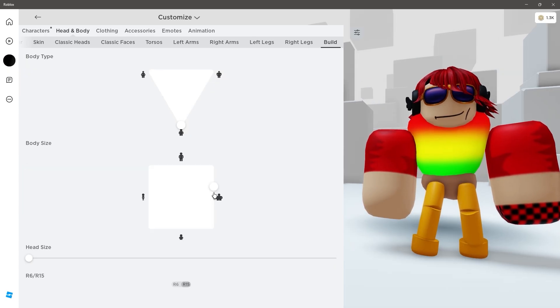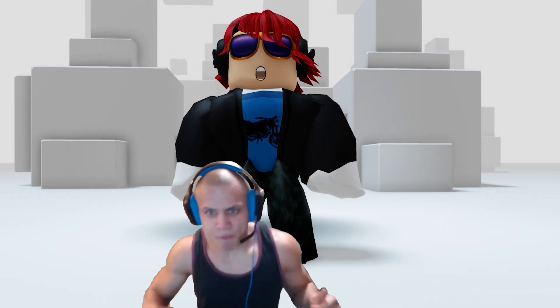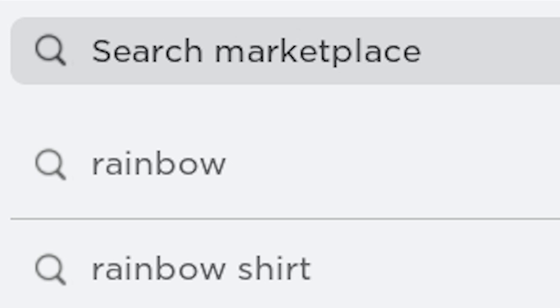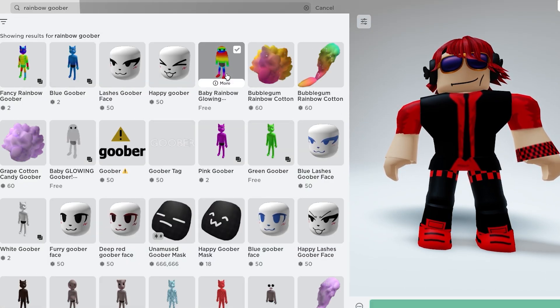Fix your body size to the smallest, then just put on any layered costume you might want to try — now we're super small. First, search rainbow goober and get this free goober bundle. This is the first step.